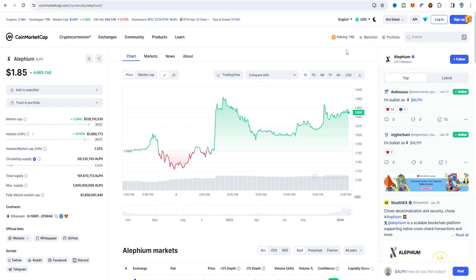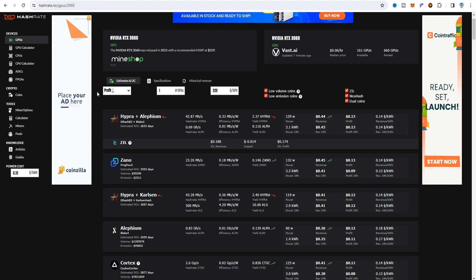The price right now is 1.85 cents and it's continuously growing, so that's why I'm going to choose Alephium for GPU mining. On hashrate.no, if I check profitability on my RTX 3060 card, the Hyper and Alephium dual coin mining gives the best result, but I'm not choosing dual coin mining because the power draw is about 130 watts. For single coin mining, power is only 60 watts on my 3060 card.